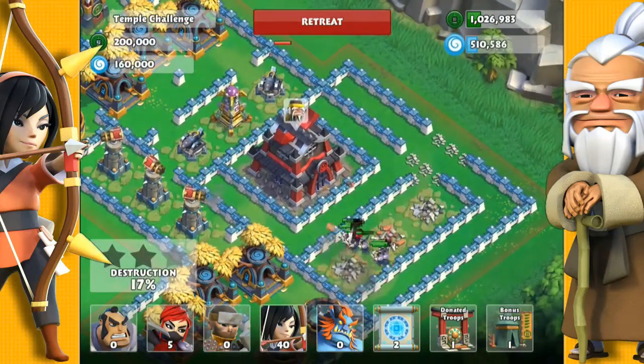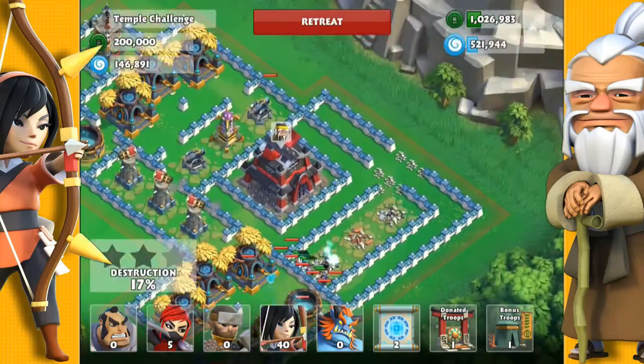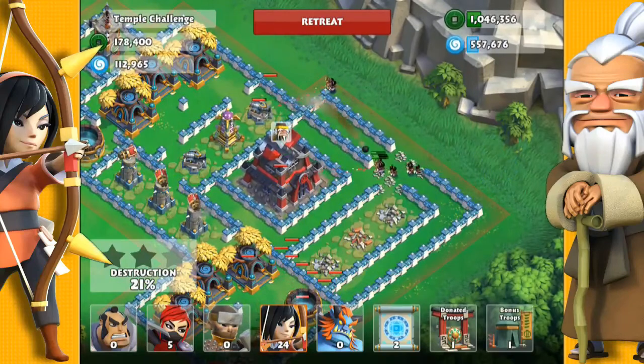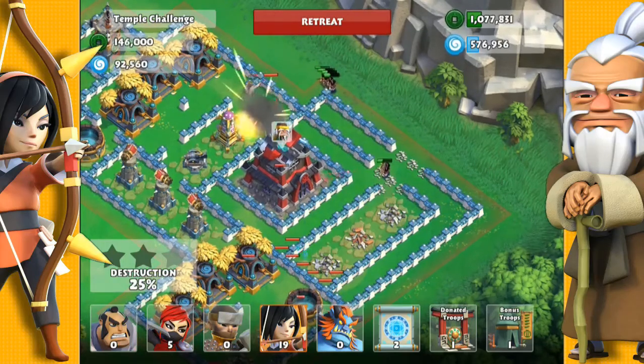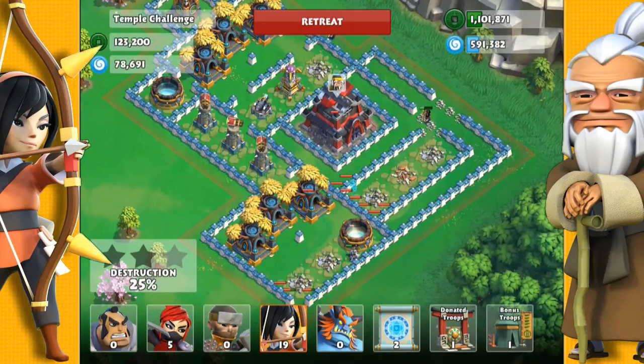I should have also taken down that other cannon with the archers already. They're in range there, so you really need to take that cannon down first. So don't send in too many archers at once. And now there's nothing in range, so it's easy to take this castle down.